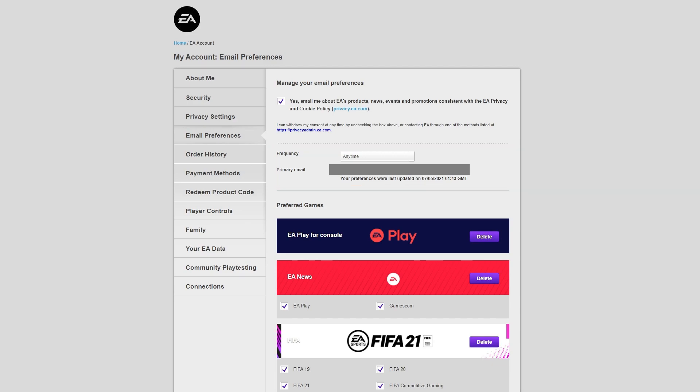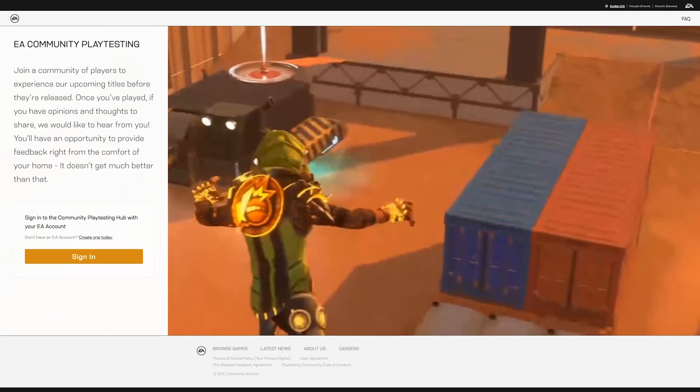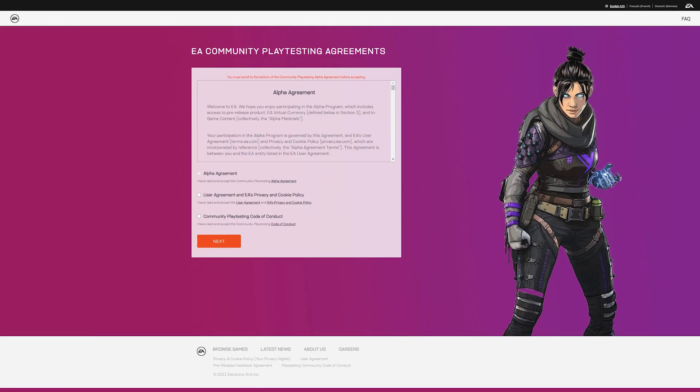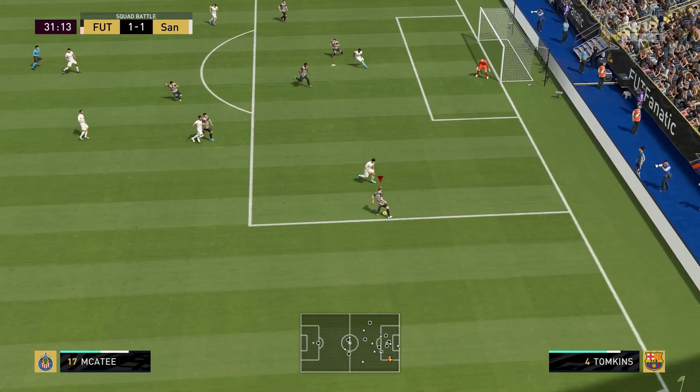The other thing I like doing is going all the way down to Community Play Testing. There have already been loads of players that managed to get beta codes just with their email preferences turned on, without actually signing up for Community Play Testing — but I go through this anyway. To sign up, go to Community Play Testing and join, which will open another tab where you sign in and accept the terms and conditions. You'll be directed to a page showing available play tests and upcoming ones you've selected.